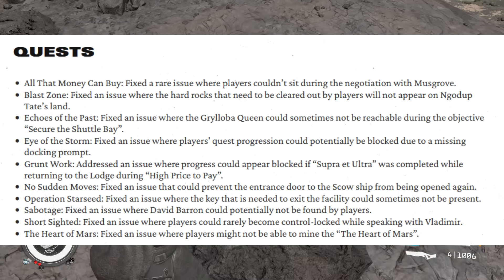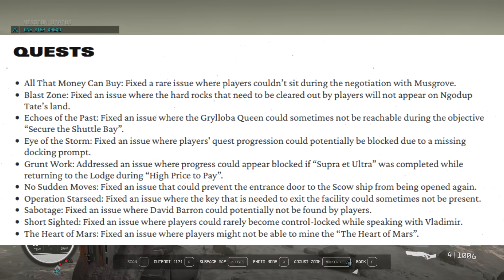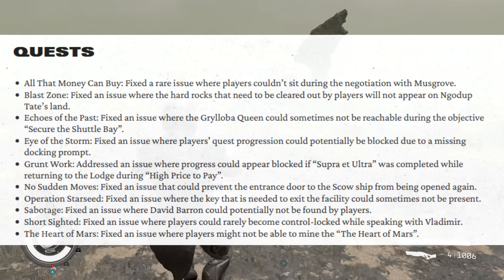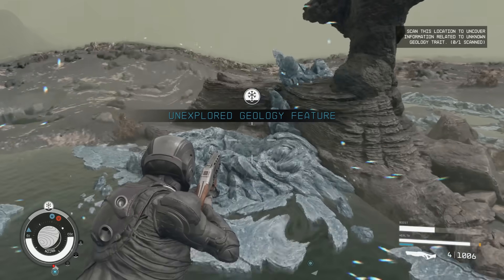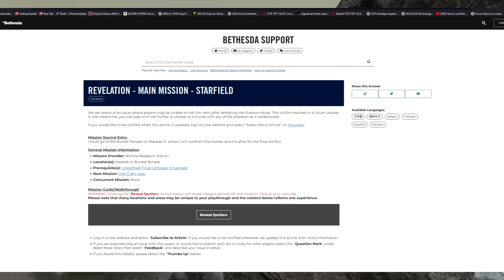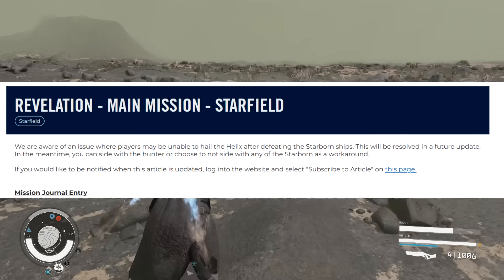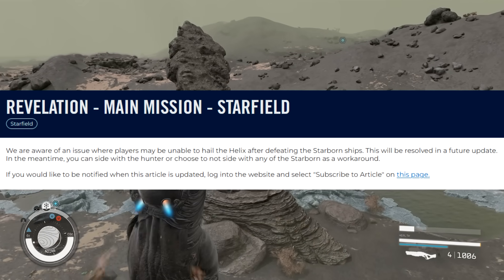The following quests have all been resolved: Blast Zone, Echoes of the Past, Eye of the Storm, Grunt Work, Operation Starseed, Sabotage, Short-Sighted, and Heart of Mars. The good news is they've fixed a good portion of faction and side missions, but there are quite a few main missions still bugged. The information I'm about to show comes straight from the Bethesda.net support section. The first is the 'Revelation' main mission — there is a problem where you cannot hail the Helix ship, leaving you stuck. That will be resolved in a future update with no set date.